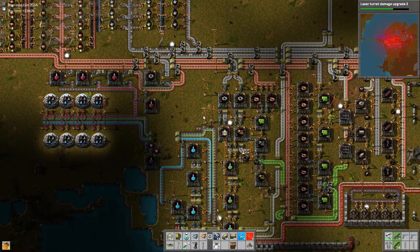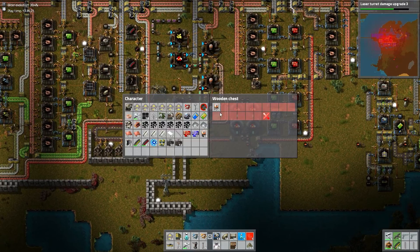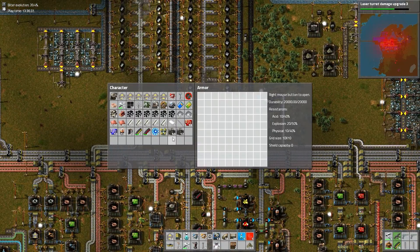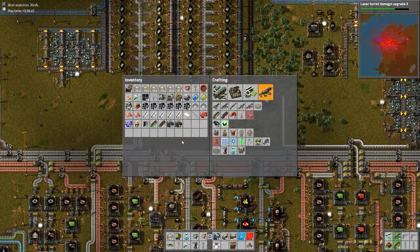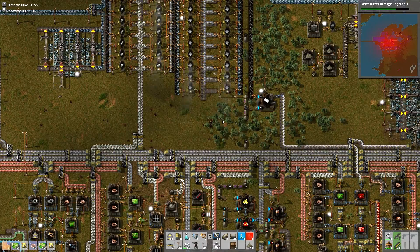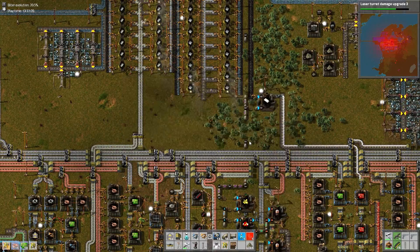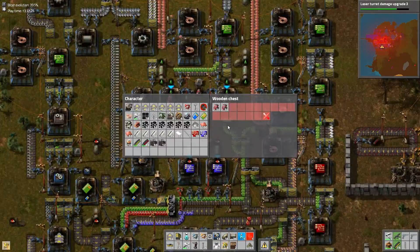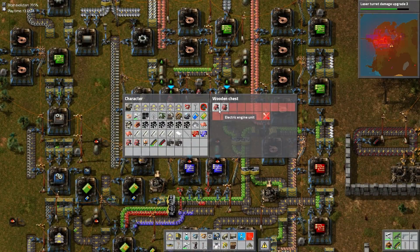Power Armor 2 — it's building, it's building, and done. Now it's time to start putting stuff in my Power Armor. There we go. Fusion cells, and now I have personal RoboPorts. Fusion cells — I'm ready to go. I can start doing anything I need to.